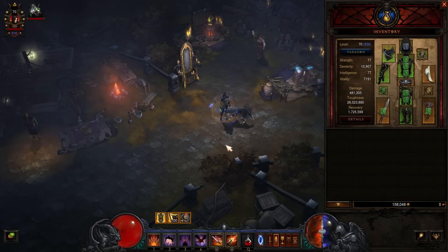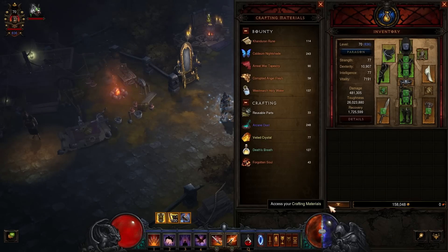The days of crafting materials cluttering up stash space are gone. Items like Arcane Dust, Forgotten Souls, and Hellfire Crafting Materials are now all stored in a separate user interface. Any crafting materials you currently have will automatically be moved to this new menu upon the launch of Patch 2.5.0.